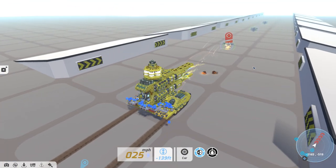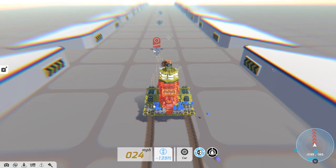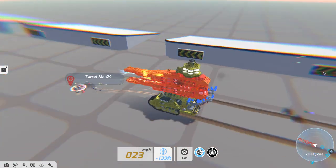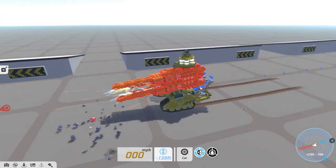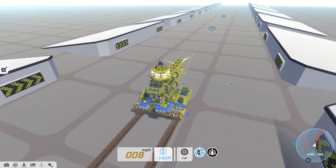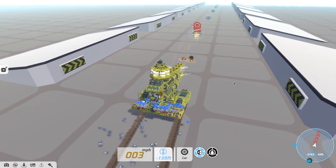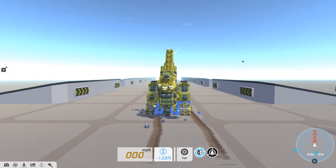Alright, so back for another shot. Let's move forwards a bit. Oh yeah, that's right — I have auto turrets, which are these little things. They shoot at cabs, only at cabs, but they shoot at cabs. Oh, that was a bit too far.